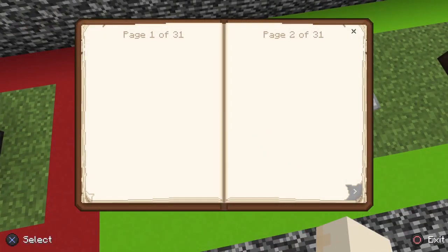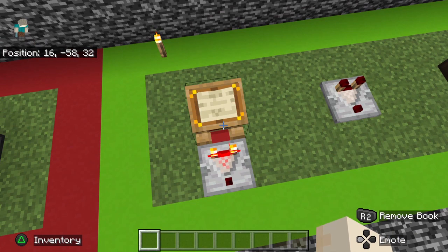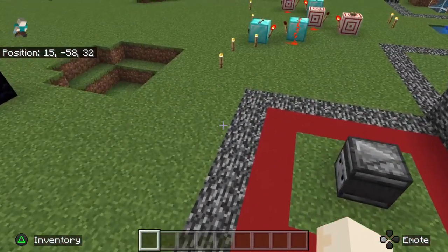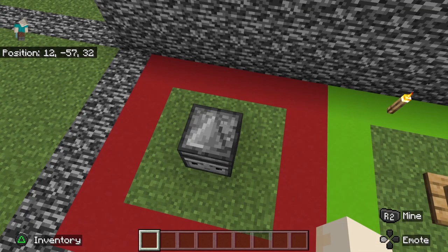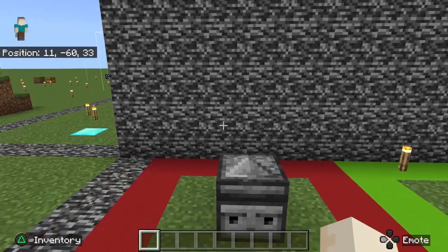And now the lectern with a book — it is the greatest thing for comparators. You can choose what signal strength you want, which is really great. I've used it in a number of things. It's really helpful for pulse extenders — you can choose how long you want your pulse extender.